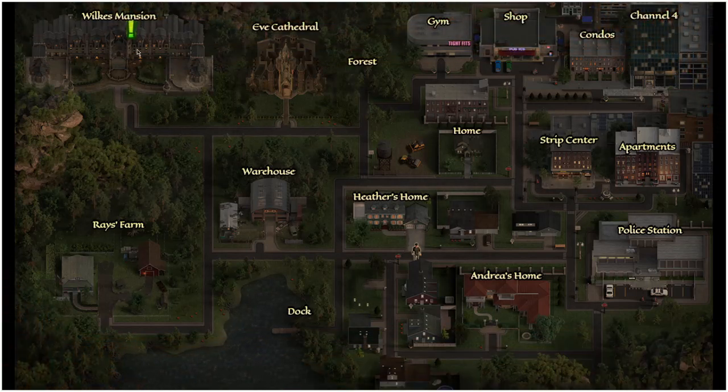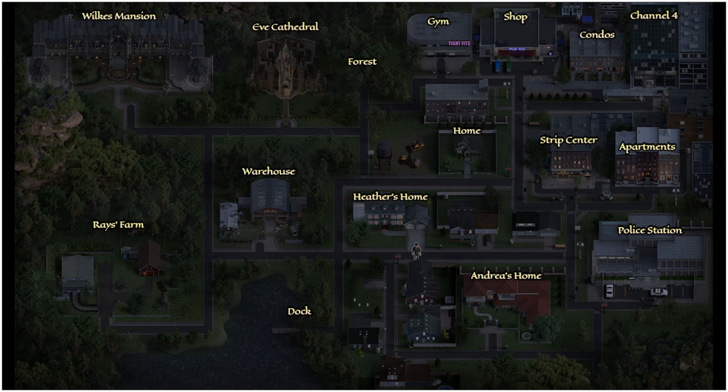After the party, we're going to head to the Wilkes' mansion to speak to Lillian, and then we're going to return to Heather's home. And that is going to be that for the story side of it, so we just need to get through all of the hidden extras.